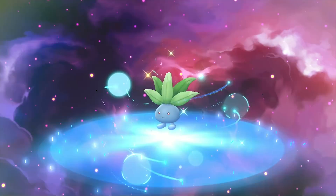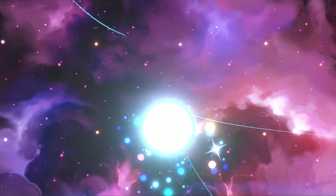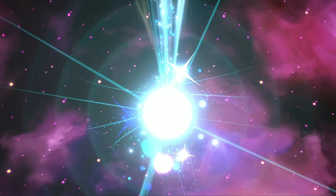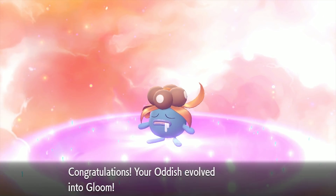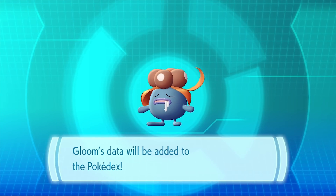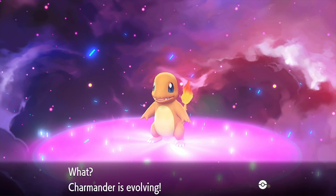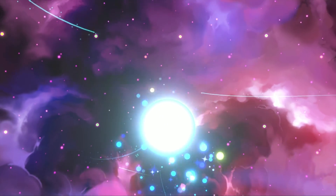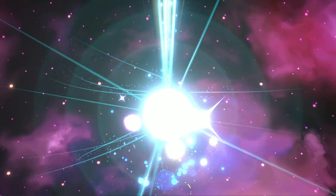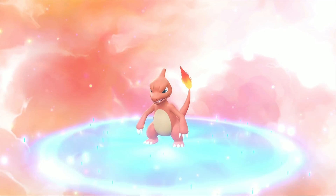First of all, we have a brand new thread scheduler which is more accurate and by far less error prone than the one we previously had in Yuzu. This brand new scheduler was made to fix issues like kernel crashes and soft locks that occur in many, many games. It is due to this new scheduler that Pokemon Let's Go Eevee and Pikachu are now in a playable fashion, as well as tons of other games which we're going to be taking a look at in just a bit.